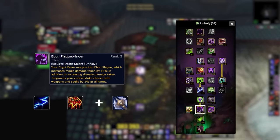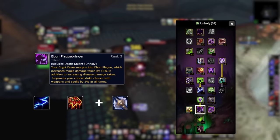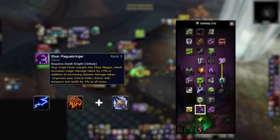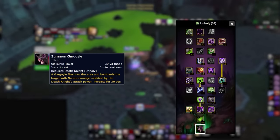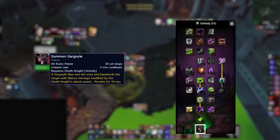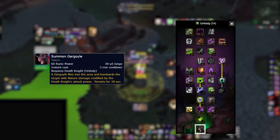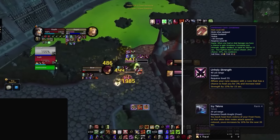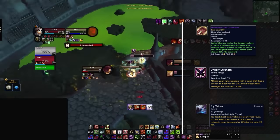One of the absolute best talents is Ebon Plague Bringer. It causes DKs to synergize greatly with casters and is the reason that DK Elemental Shaman is so strong. The final ability in the Unholy tree we're going to touch on is Summon Gargoyle. This ability is your largest damage cooldown — since it snapshots your stats when used, you ideally only want to use it when you have a lot of procs such as Dark Moon Card: Greatness, Unholy Strength, and Icy Talons.